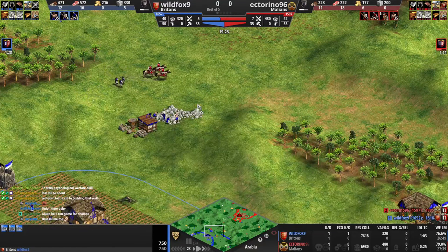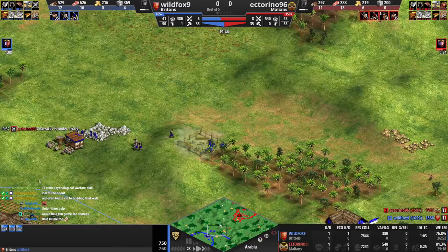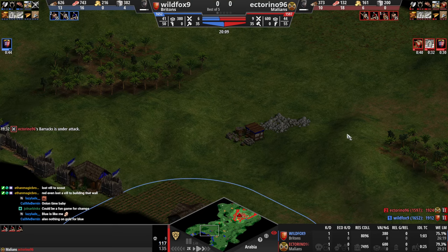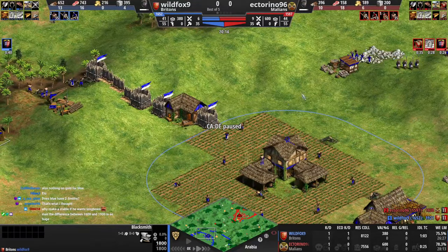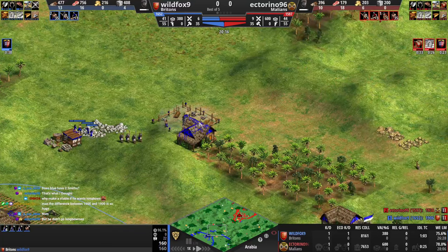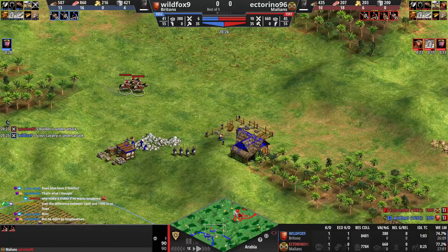He's playing weird. He's going long bowmen and TCs - you see he's on stone. You saw the stone, you know exactly what he's gonna be doing now. So what do you do against Britons? He can go for the cheap TCs. Does blue have two smiths? No, just one. You know he's gonna go long bowmen but he didn't go long bowmen - all right, let's keep watching. If he's just mining stone for nothing then you're just going to be ahead.